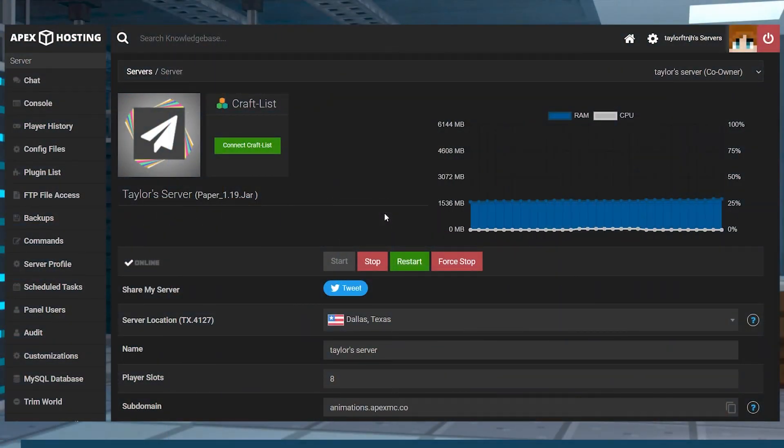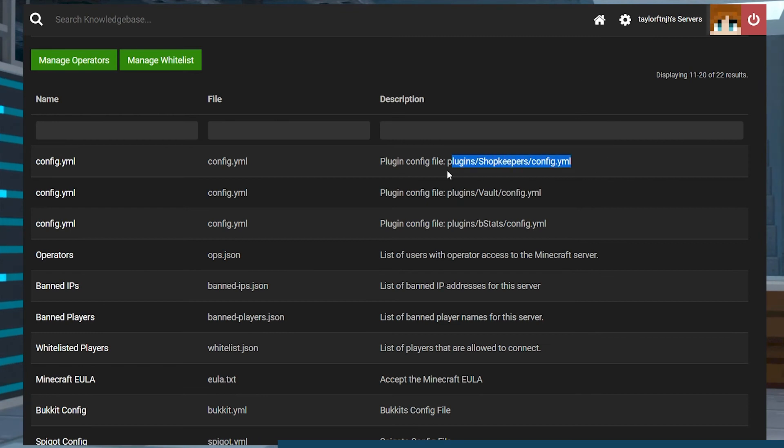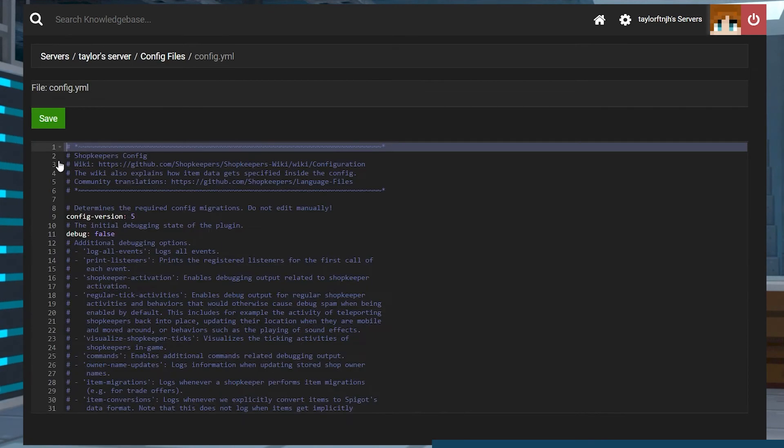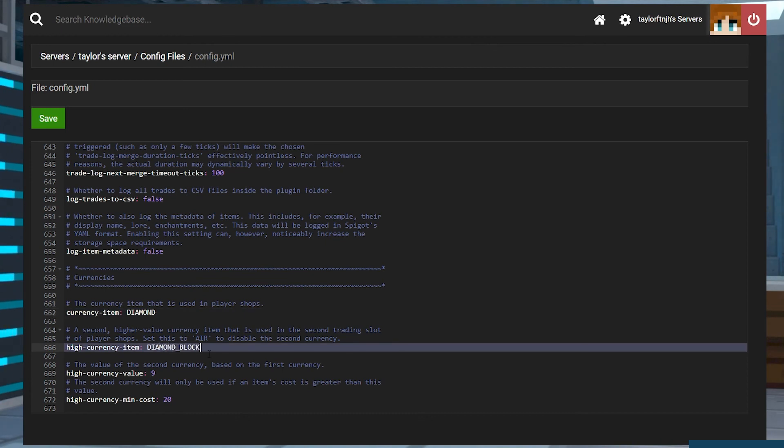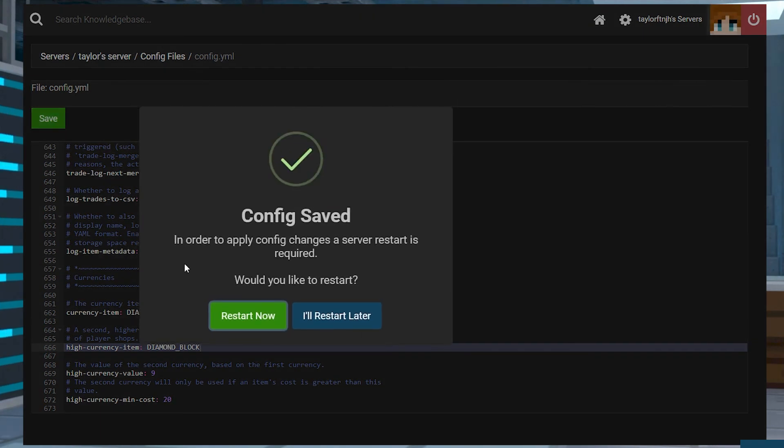By default, the shopkeepers plugin uses emeralds and emerald blocks as currency. This can be changed to different items in the plugin's configuration files. Head to your control panel and click on the config files tab in the menu on the left side and then find the config yml file for shopkeepers on the list. The description will have shopkeepers inside of it. Click on the file to open it in the web editor and then scroll down to the bottom of the page to find the currency item option. You can change the currency in any way that you like — this will allow you to use any block from the game or change the value of the currency. Once you've completed your changes, click on the green save button at the top of the page and restart the server.